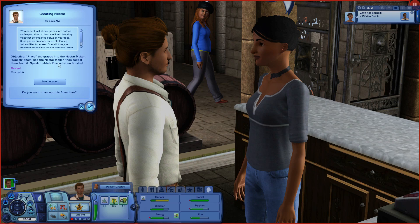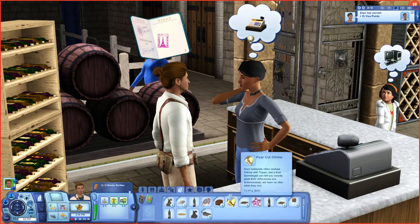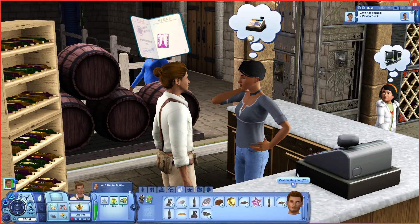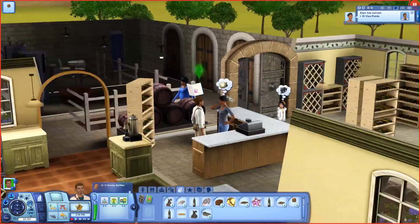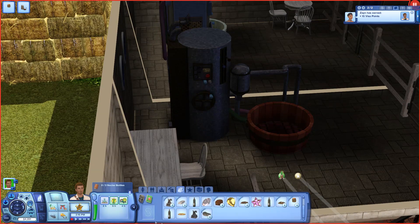Place the grapes into the nectar maker, squish them, use the nectar maker, then collect them from it. Speak to Adele when you're done. So did you take my grapes and I'm going to have to start all over? No, you did not. First things first, let's go ahead and cash in this, and then we're going to go over here to the nectar maker and we're going to add the fruit.